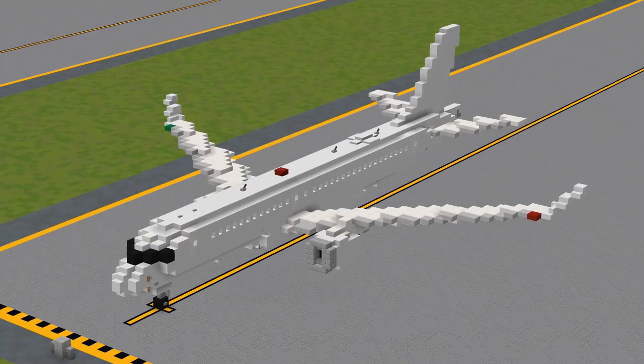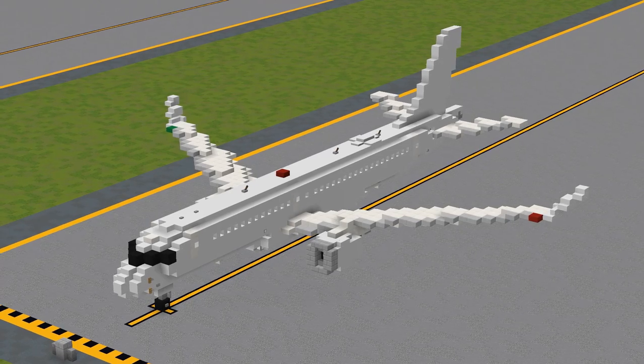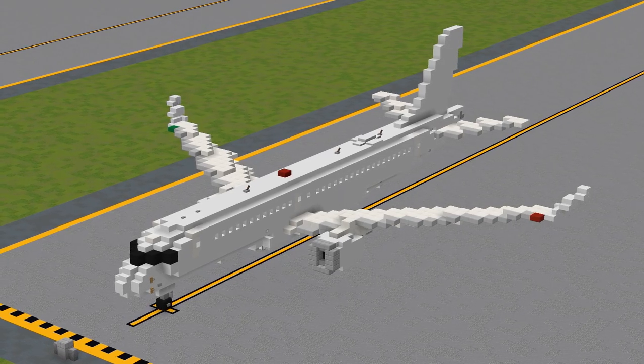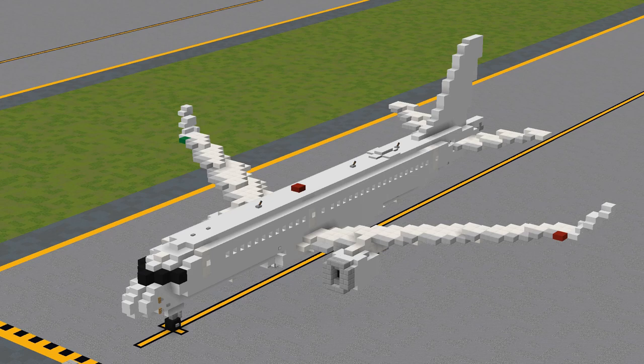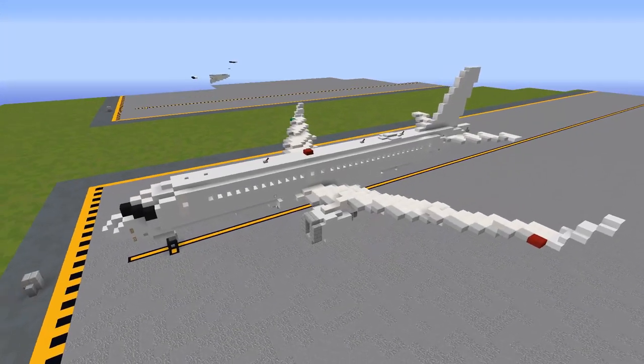Welcome back to the Air Team channel. Today I'm going to be showing you how to build the Airbus A220-300 in 1.5-to-1 scale — formerly the Bombardier CS300 before the program was acquired by Airbus. The A220 is a mid-range airliner mostly used throughout Europe by operators such as Air Baltic and Swiss Airlines, though Delta has quite a substantial order for the A220-300.